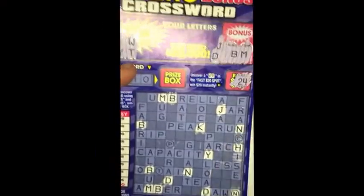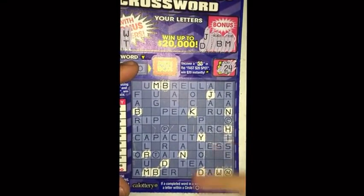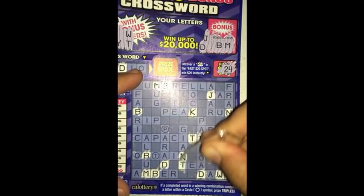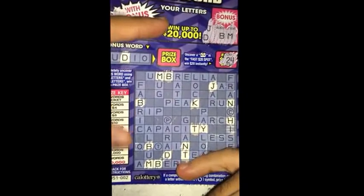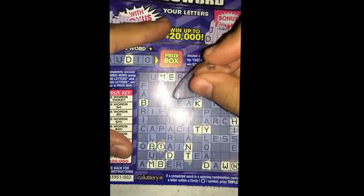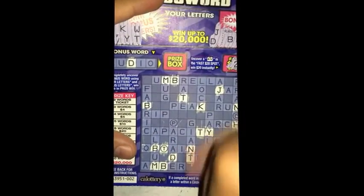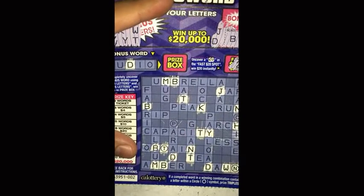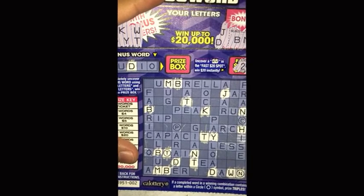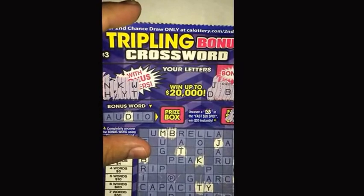We're done with eight letters so just these two and then move on to the next part. WT. There's a W. So nothing too big here in this first part with ten letters. WT. Yeah I think that's it.